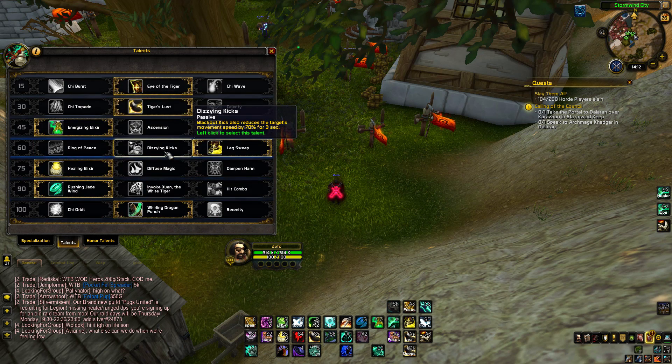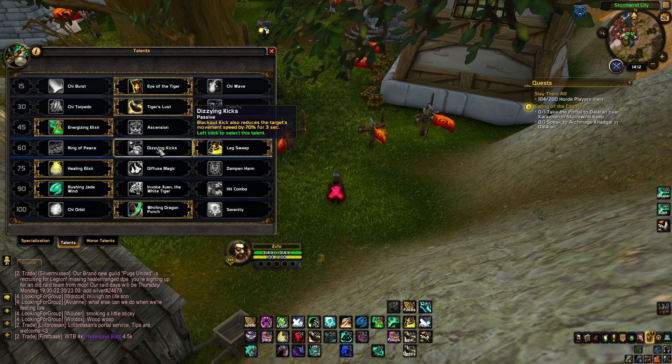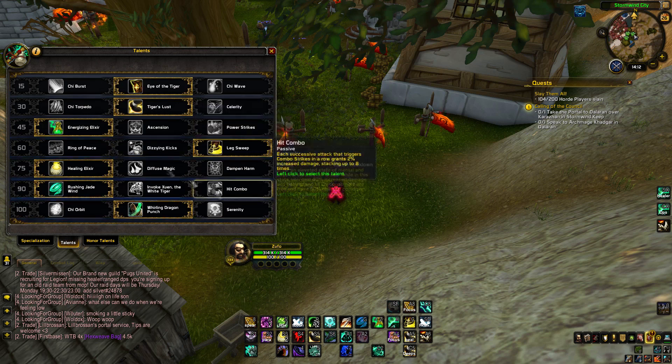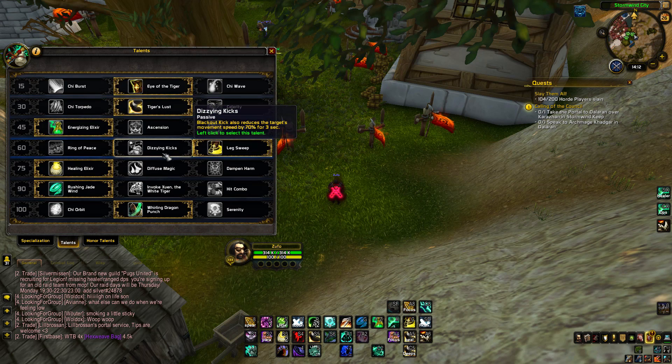We still have Disabling Kick, but it's not great. You can use it for a slow I guess. With a rogue comp you could switch between these two — Disabling Kick could be good for a slow. But Disable doesn't really cost much energy, only 15, and it's a permanent slow. So I don't see Disabling Kick being that useful.